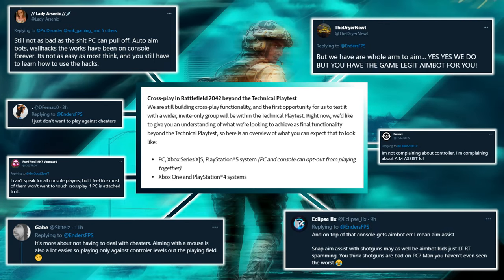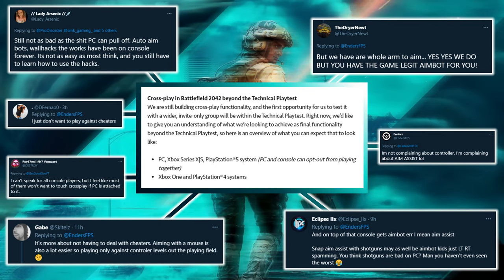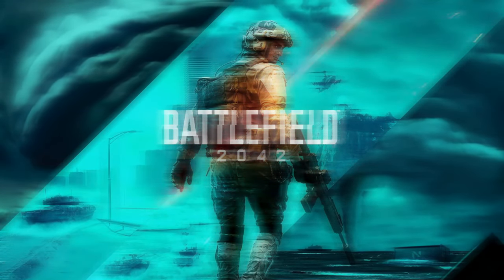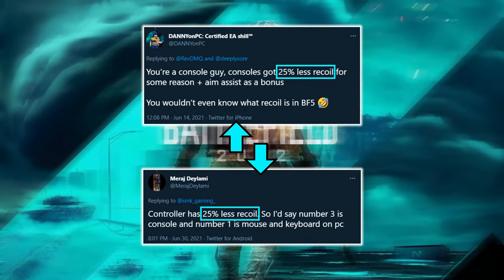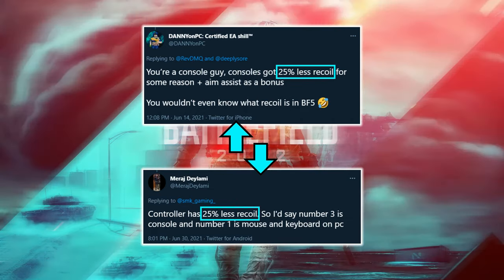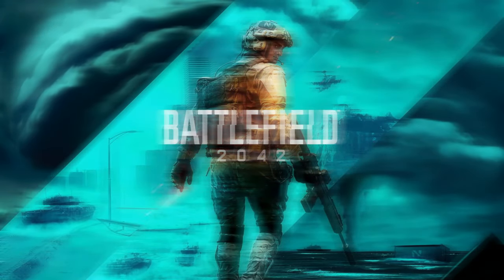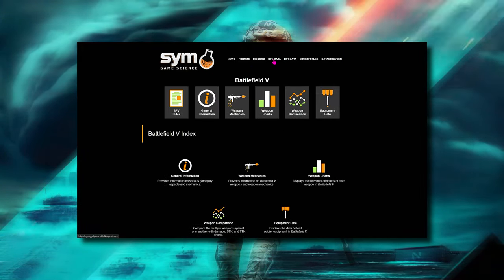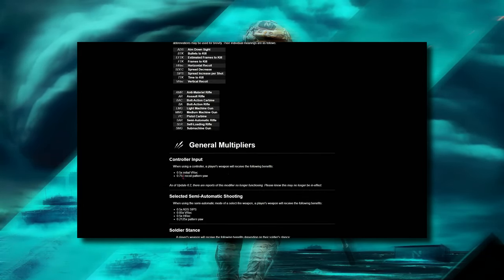PC players themselves have also many concerns and don't want to be in lobbies with console players due to them having aim assist, which they perceive as a form of aimbot. But what caught my attention was PC players' concerns that controller users, in addition to having aim assist, also have 25% less recoil compared to PC players. Where has this come from? I had honestly never heard about this until a few months ago. Well on Simstick.gg, a website that gives all the weapon stats, it gives us details on some multipliers that controller users apparently benefit from, or used to benefit from.